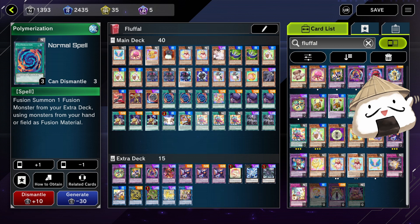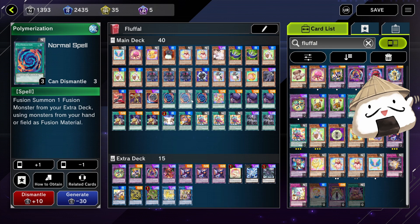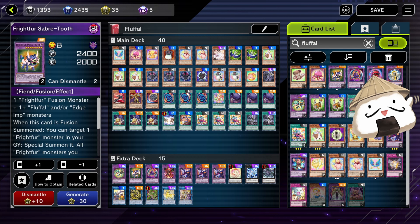Three Pollys. Some people run two, but I much prefer having three Pollys — I cannot stress this enough. Three Pollys is very, very important. This will allow you to get back a Polly from Fluffle Bear. You need three Pollys, especially if you're running the extra deck I'm running, because you want to go Saber Kraken into Sabers and to Kraken again.